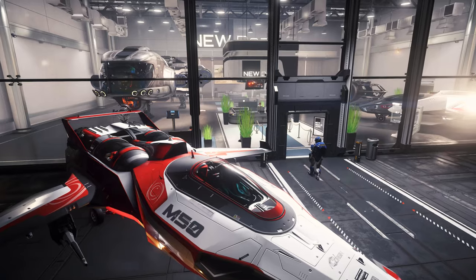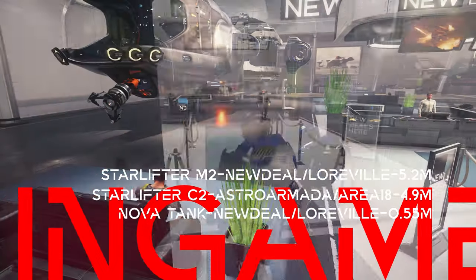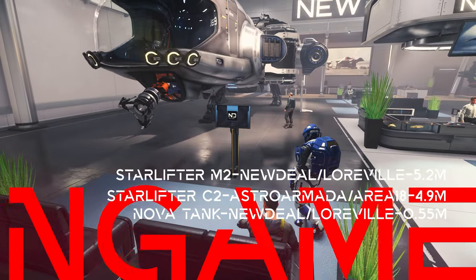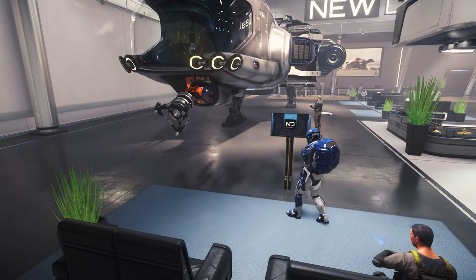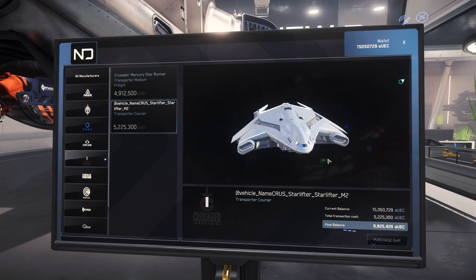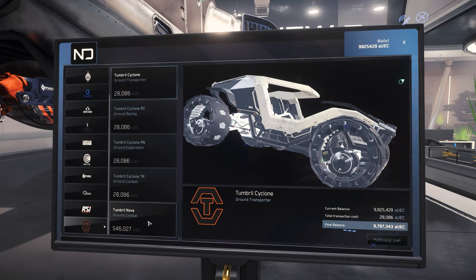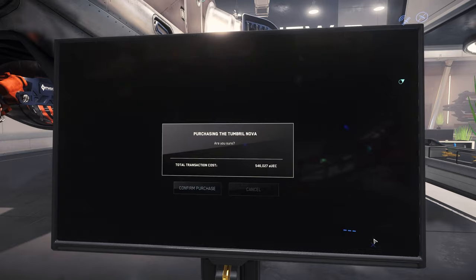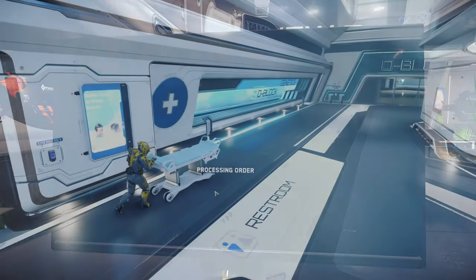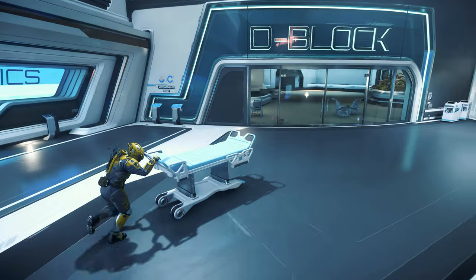Let's move on to the new ships and vehicles that can be bought in-game with patch 3.14. You can get the Hercules Starlifter M2 version as well as the Nova Tank — also called the Tonk — at New Deal, for just under 5.2 million and 0.55 million Alpha UEC respectively. The Starlifter C2 variant can be purchased for 4.9 million Alpha UEC on Area 18 at Astro Armada.